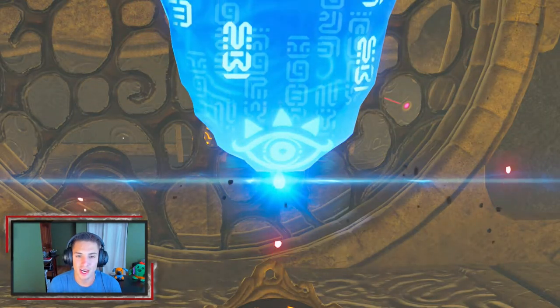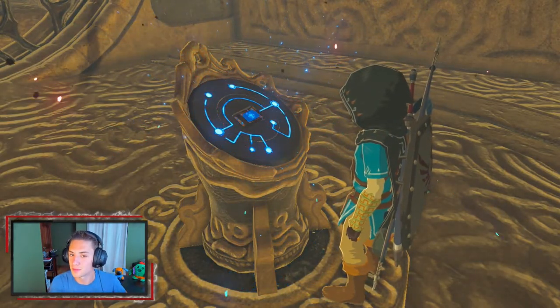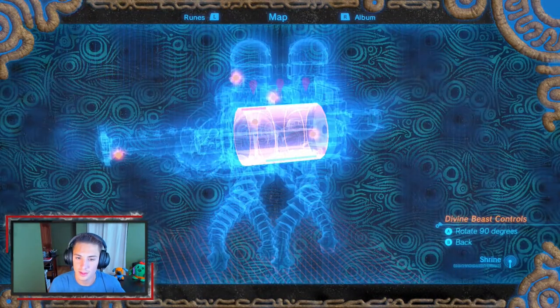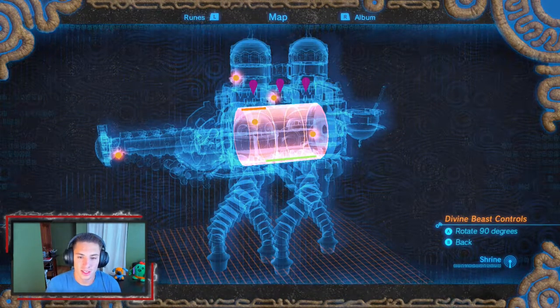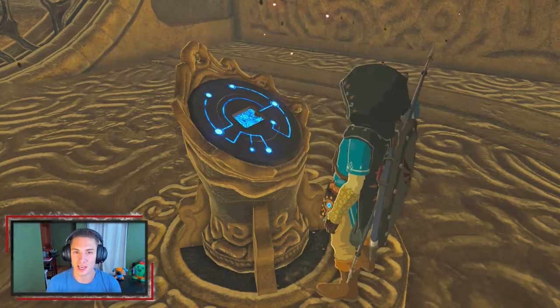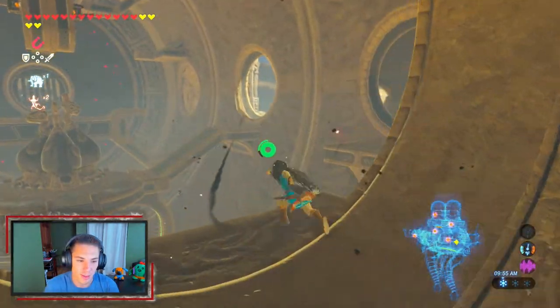Then we have to find the five other guidance stones. Look at that — nice big old camel. As you can see, the five little dots are what we have to get and then take back to the main control unit, like any other divine beast, and then we can fight the boss. First order of business, we just want to hop over here.